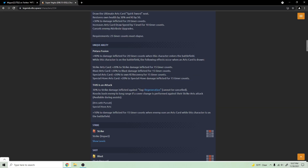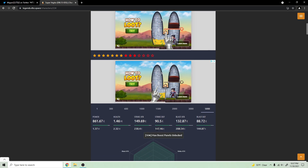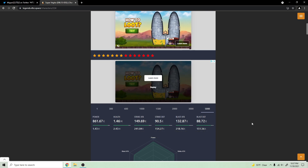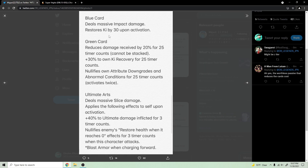Let me check his pre-zenkai stats. I have Vegito at 10 stars so this is what his stats are currently looking like. Definitely not crazy stats — even at 14 stars the stats definitely could use a buff. So we'll see exactly how much they boost them with zenkai.